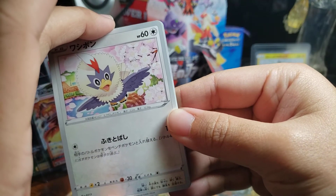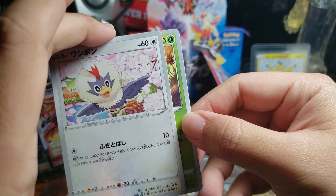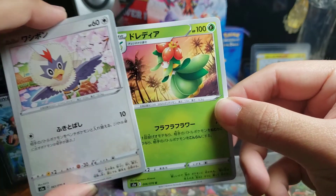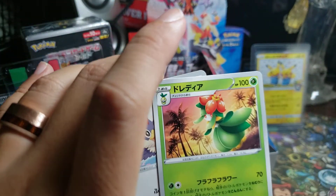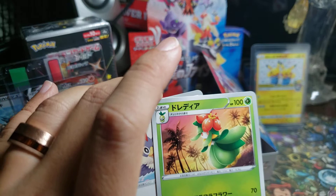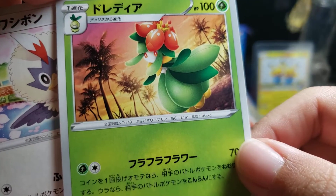Let's see what our uncommon of the day is. It is a grass type — the Lilligant. Lilligant, however you wish to pronounce it. Lilligant. Nice tropical looking background. Nice.